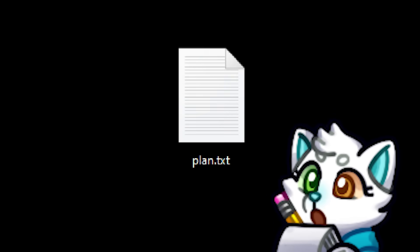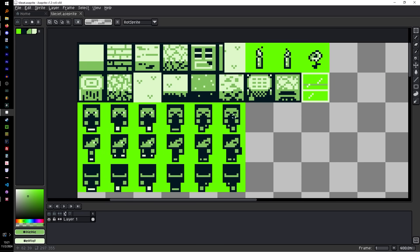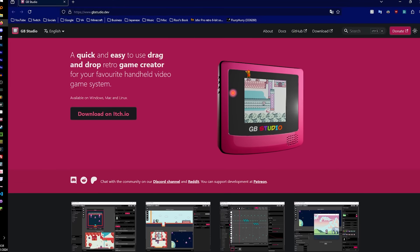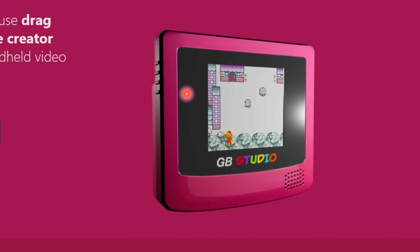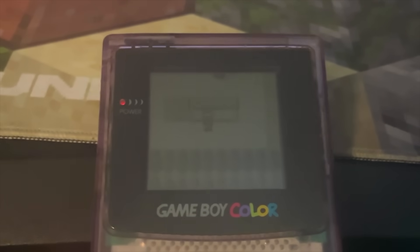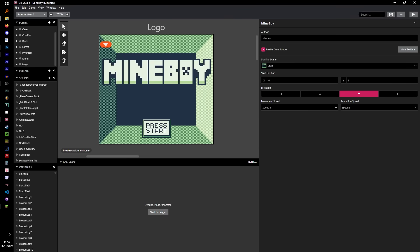But now that we have a plan, we need to get started. The first thing I did was draw a bunch of different sprites for various blocks and characters I think might be in the game. I downloaded a program called GB Studio, which makes coding Game Boy games super easy, and I decided to make the game in a kind of top-down Pokemon style to fit the Game Boy feel. So let's start coding!